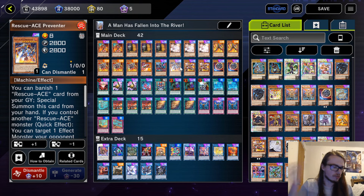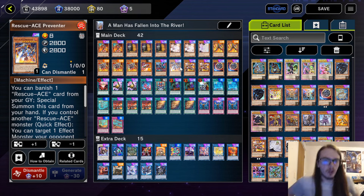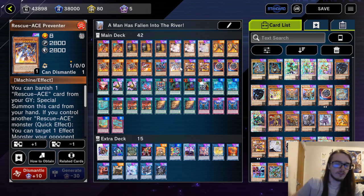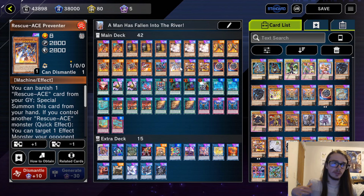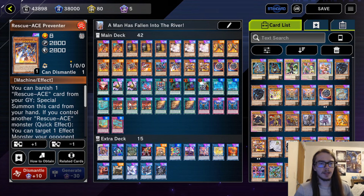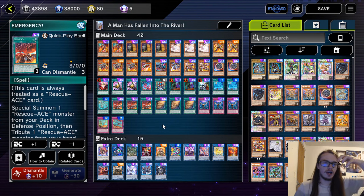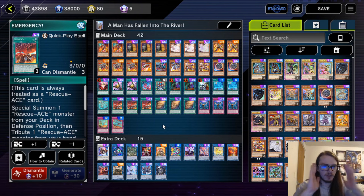With them, I wanted to show you a deck list that you can utilize in order to climb Ranked. Notably, I'm only playing one Preventer — you should probably be playing two, but that's expensive. So if you don't have enough to play the second Preventer, you don't have to. Playing three Emergency is basically necessary. This card is absolutely insane: being able to special summon, dodge targeting effects, just very, very useful.